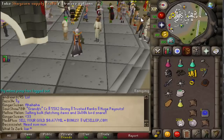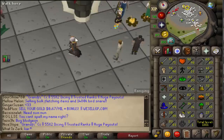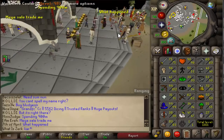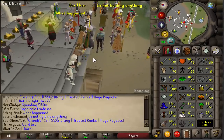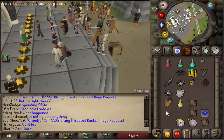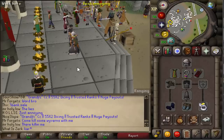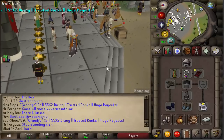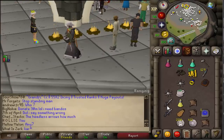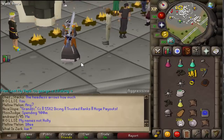Hey guys, welcome to a new PK commentary. We are back on my account and World 2 is super active. Today we are doing a carol's crossbow to AGS combo. The carol's crossbow is really fun to use, more powerful than the MSB but without the spec bar, so we're doing a two-way switch into the AGS for the spec.